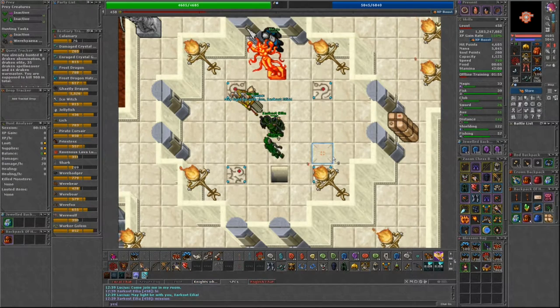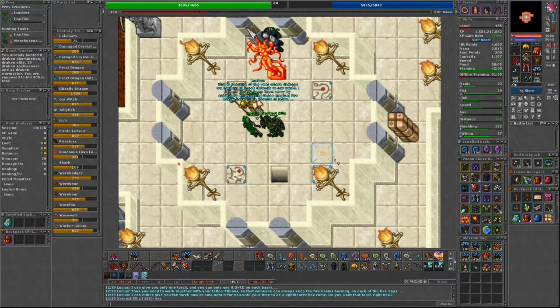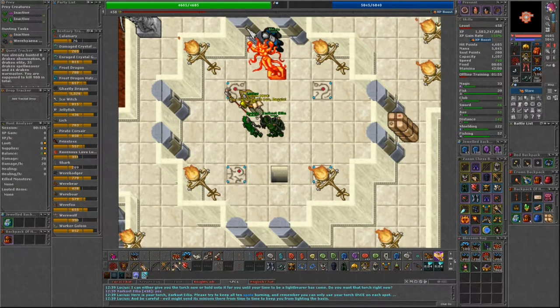This torch can be worn in the arrow slot and gives plus 25 speed and works as a light source. This torch can be shared between players if you lose yours or want to keep passing it on to your other characters if you're doing the event on them as well.